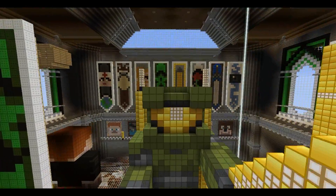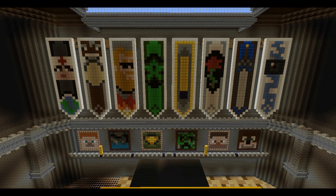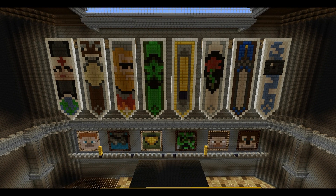As you can see, behind the throne is pictures of everyone's faces, as well as some banners. From left to right, we have Caleb's banner, Ryan's, Jack's, Jeff's, Gavin's, Ray's, Michael's, and Lindsay's.